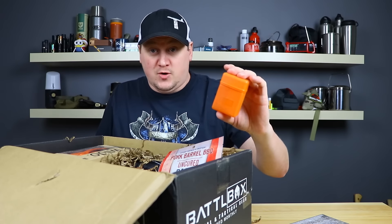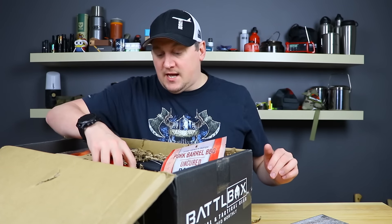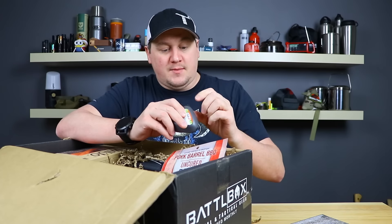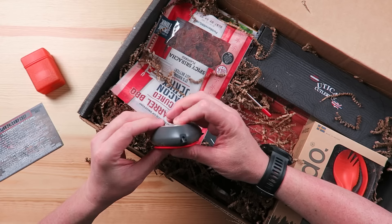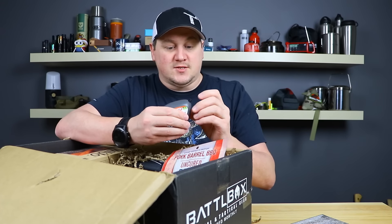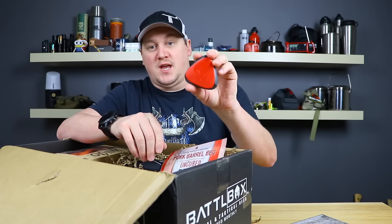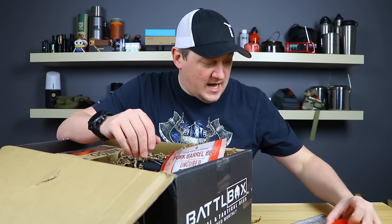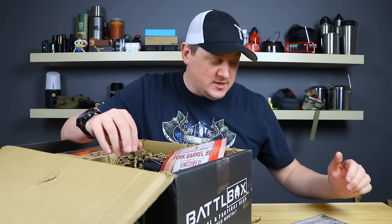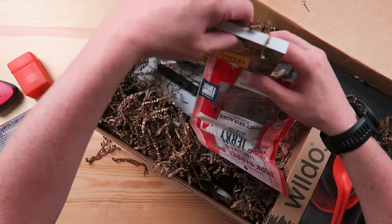They give the pocket stove a $12 value. Next up we have the Light My Fire Spice Box — a salt-and-pepper-plus shaker you can take on camping or hiking trips. It has three different containers so you can load one with salt, one with pepper, and one with an additional spice. They give that an $8.98 value, so with both items you're up to about $21 — and the Basic Pack is $24.99.